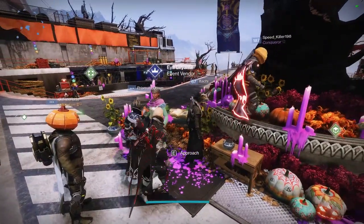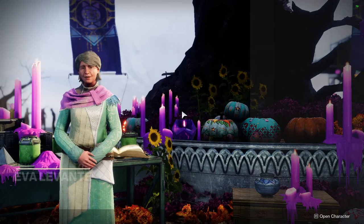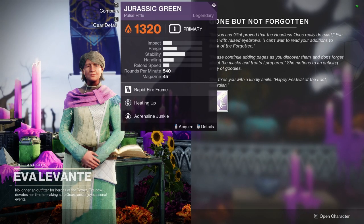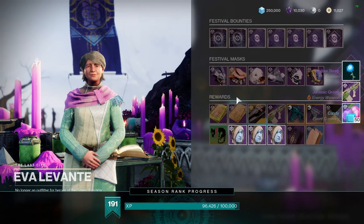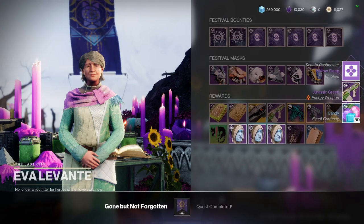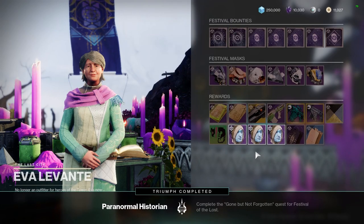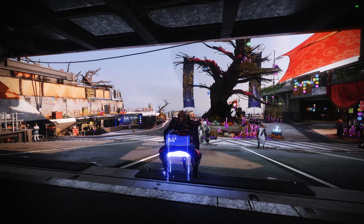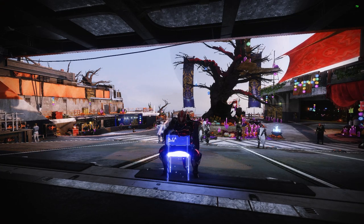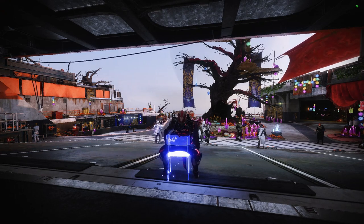We're about to talk to Eva Levante again after the pages. Make sure you have one inventory space in your second weapon slot because you will receive a weapon — the Jurassic Green Pulse Rifle. We also get an emblem and we have completed the quest. Now we can start to progress with our rewards in the Festival of the Lost. I hope this video helped. Consider checking out the playlist linked on screen or in the description for more Destiny 2 Festival of the Lost videos. Thank you guys so much for watching — have a great day everybody.